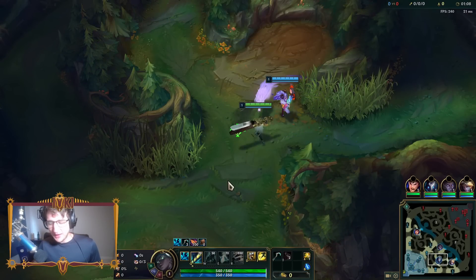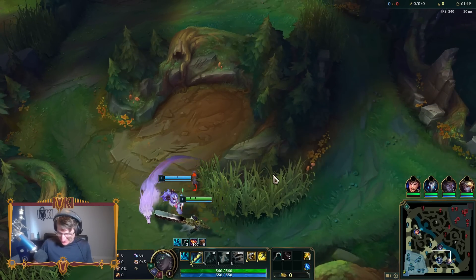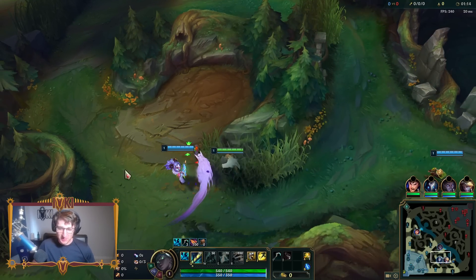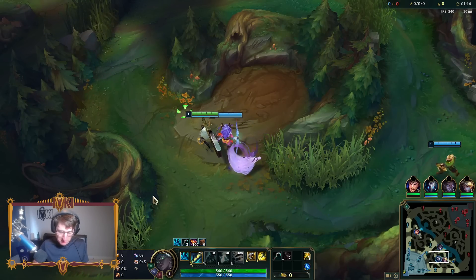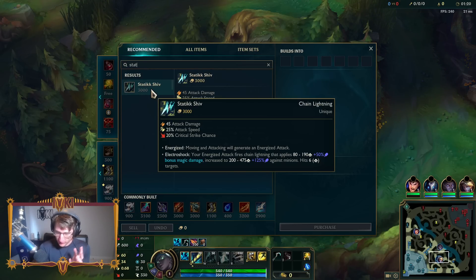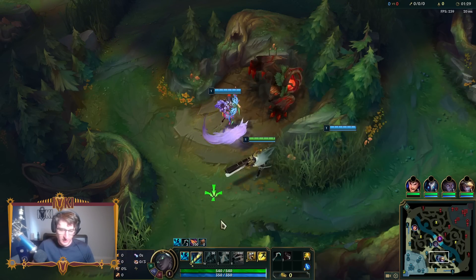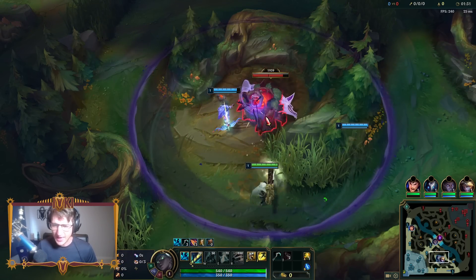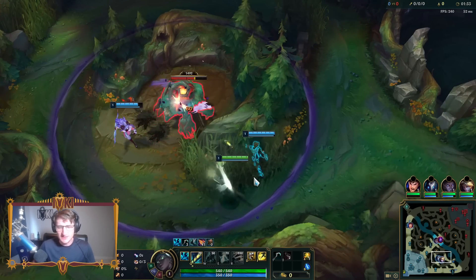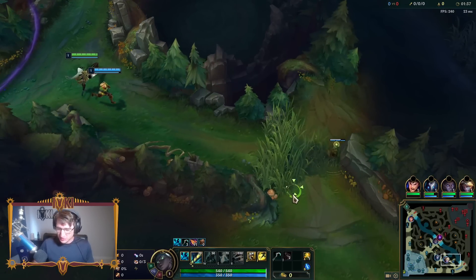What is up boys and girls? Welcome back to another Aoki video. Today we are going to be playing AP Senna - yes, you heard me right. We are going to be playing on-hit Magic Mage Senna. It is an absolutely cracked build. If you guys pay attention to the channel at all, you've probably been noticing. We played AP Pyke yesterday and it's absolutely amazing, so the rank one Senna has to try it out on Senna.